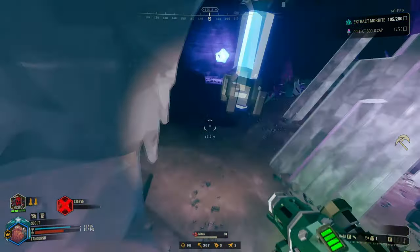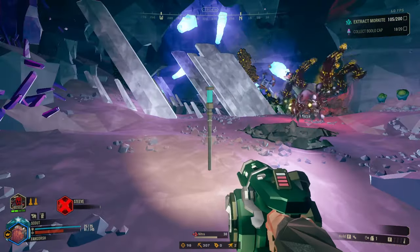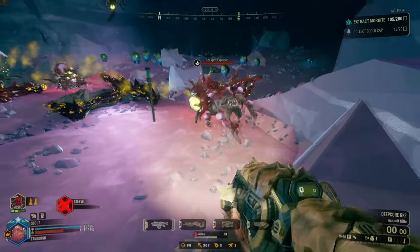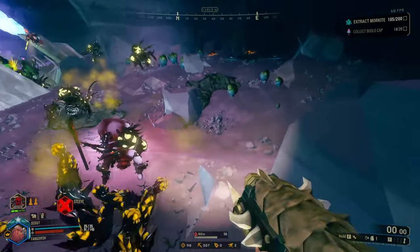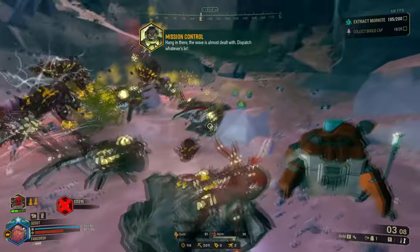I think the biggest update they need to add is if you could just hold C, it would place like a green one for Molly to stay at. I think that's the biggest thing — Molly needs a certain spot to stay at. Molly's a little silly.